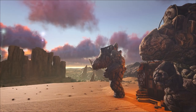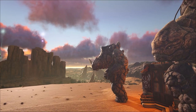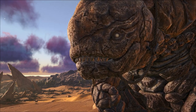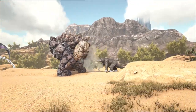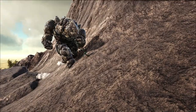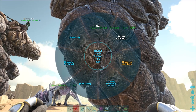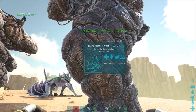The Rock Elemental, first introduced with the Scorched Earth DLC and more commonly referred to as the Rock Golem, was once mostly utilized by the PvP community as a great way to defend bases. Their turret mode means they can act as sanctuaries, placing them down just outside the base walls to defend an area from wild dinos or non-allied players. Their ability to conceal themselves may make a base seem less defended at first glance from a PvP perspective.